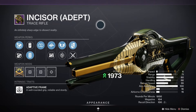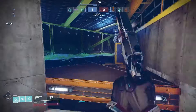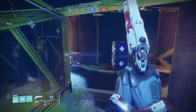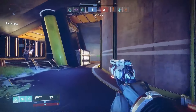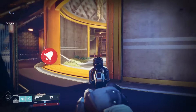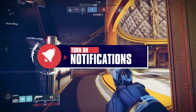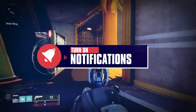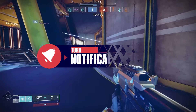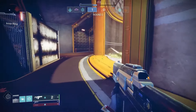Trials of Osiris is the pinnacle PvP activity in Destiny 2. Every weekend the best players compete in 3v3 elimination with one goal: to go flawless. Head down to see Saint-14 in the tower and don't forget to pick up the Passage of your choice. Loot is no longer acquired by winning 3, 5, and 7 matches — it is all about winning rounds, not matches, and it helps you rank up Saint-14 in the tower to get that Trials loot.